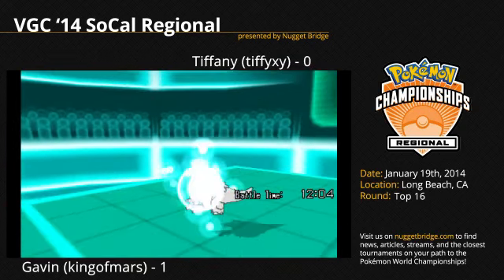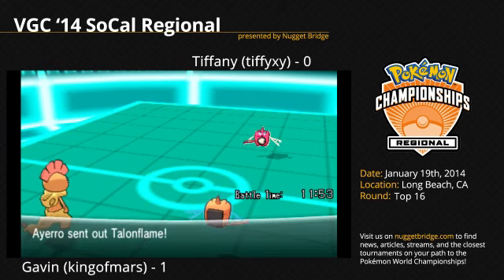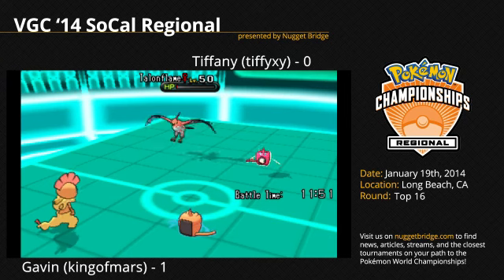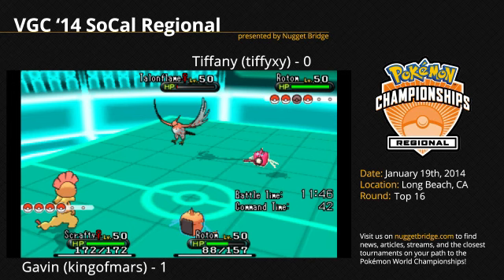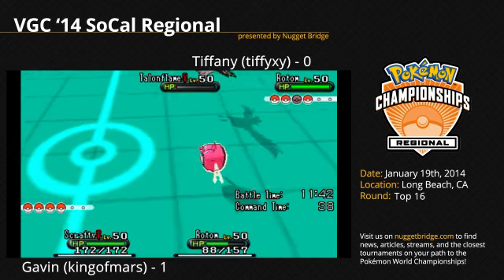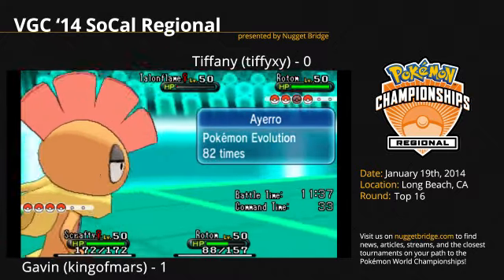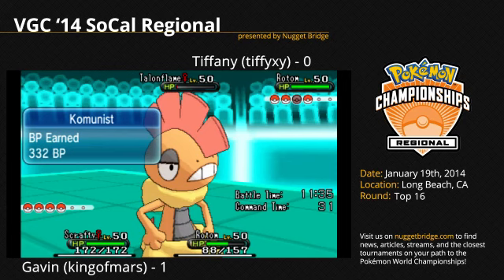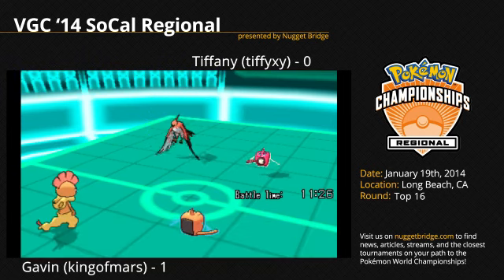Scrafty comes out with another Drain Punch, and that should do it for Kangaskhan — and it was already full health. It is now a four-on-three Gavin lead. Gavin is so experienced; he's our defending national champion, versus Tiffy, who — this is her first regional. Her first regional, and she has made top 16 in a field of 500. She has performed well today, and everybody in the top 32 is just playing it out like champs — way better than us commentators will ever be.